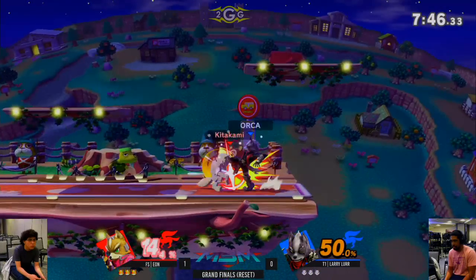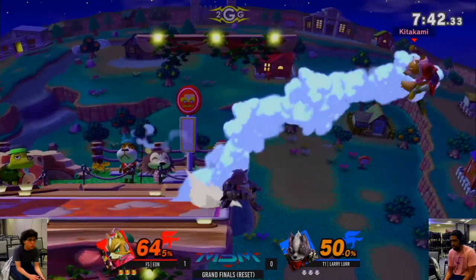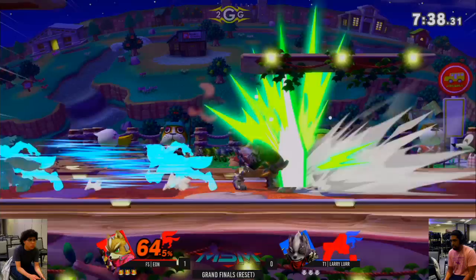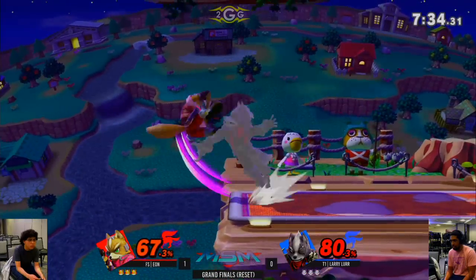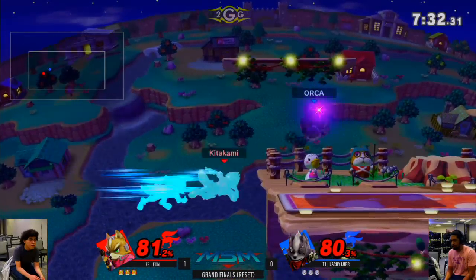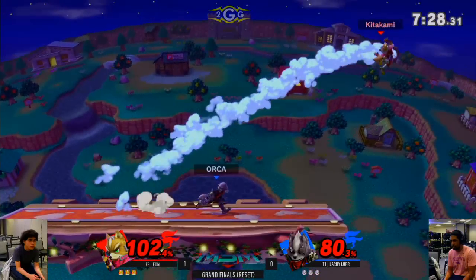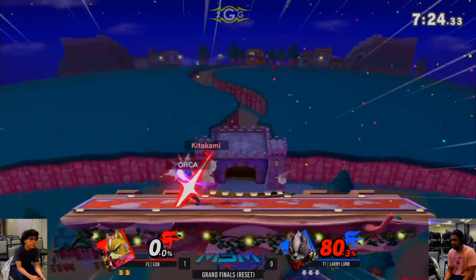Immediate up smash. Here's the parry — can he get a hard punish? He's behind with the dash tag. Runs in his face with the grapple. Again these illusion tech chases! Eon is moving. Did you see that mango laser he did? Larry's in the lead now. There's the back throw — he's getting the first stock.